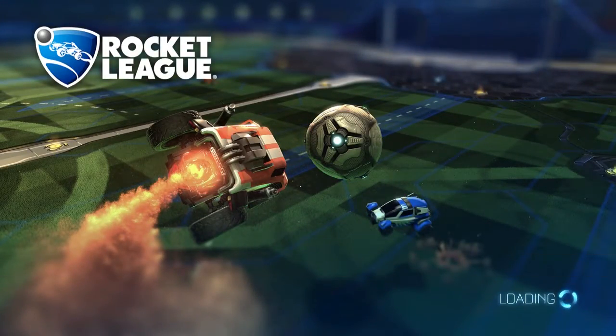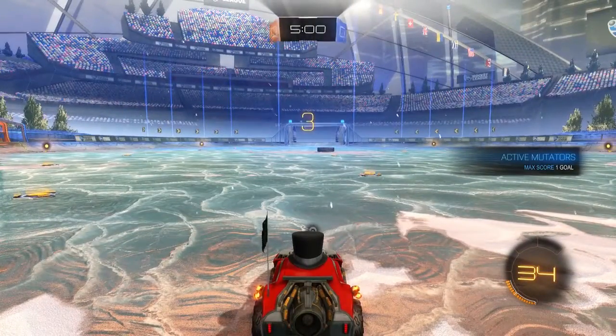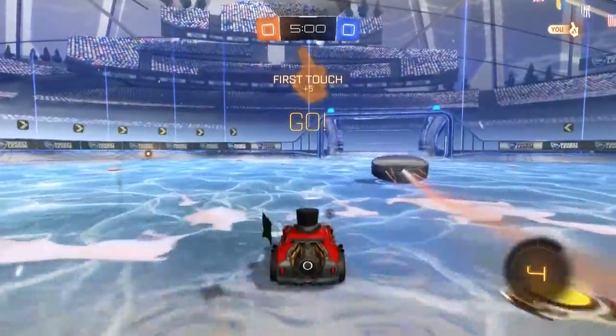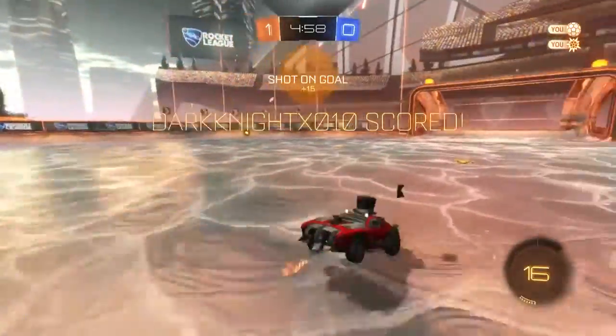But what you want to do is just hit ready for the next game and then pick the other team. In this case for me it's orange. So here we go — we wait for the game to start and we drive, hit the puck. And we're going to do another backflip for style. Look, I actually got it! Now it's actually cool, right?